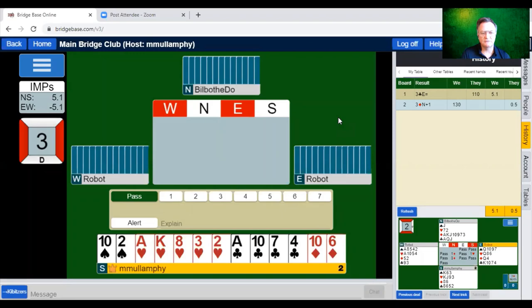Do I open this hand or not? A wise friend used to tell me always open ace-king-ace. This hand has 11 points — let's count losers: one, two, three, four, five, six, seven. I'm not the biggest believer in the rule of 20 — I think it needs to be tempered by losers. A lot of people are suggesting one heart, and I'm in agreement — one heart.